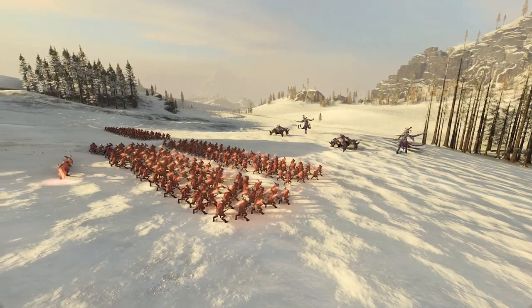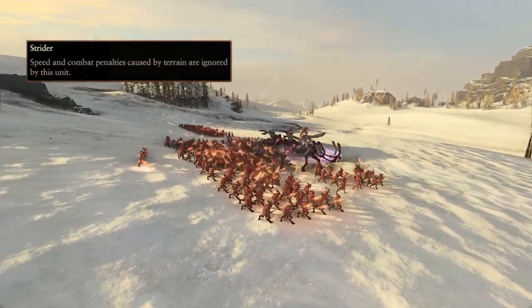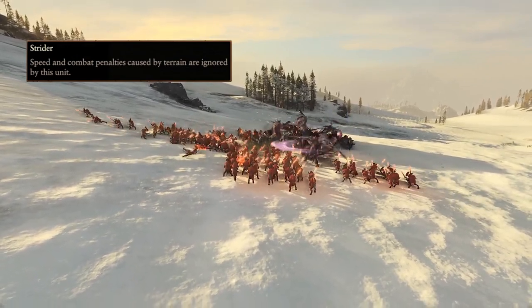The effects of fighting both up and downhill is quite substantial, which is why the ability Strider can be pretty useful, since units with Strider ignore negative effects for both speed and combat uphill, but they still get bonuses for fighting and moving downhill.